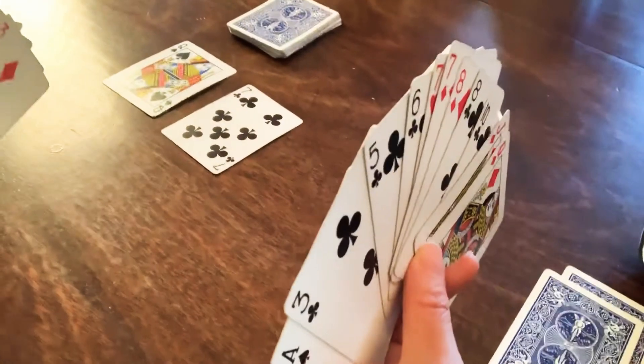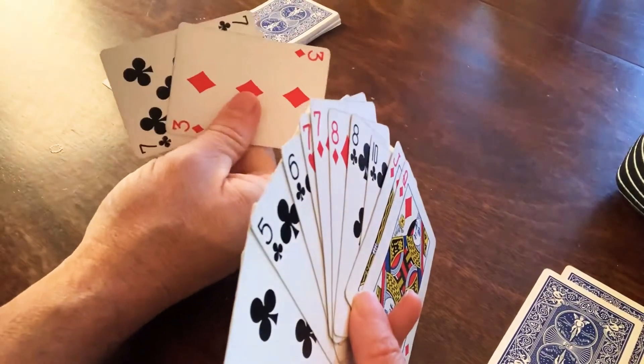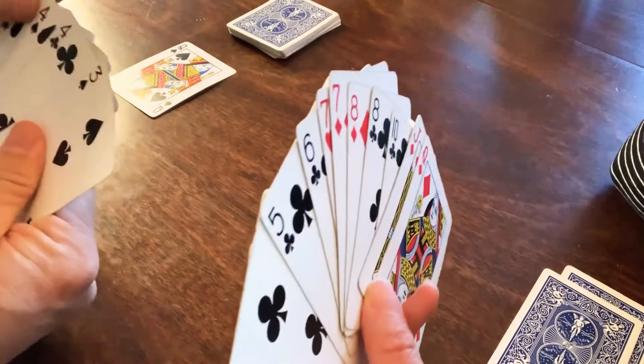So now it's my turn. I look and go, okay, what can I do? I do have a three — I can do this. Three plus seven is ten. I take that into my little winning pile.